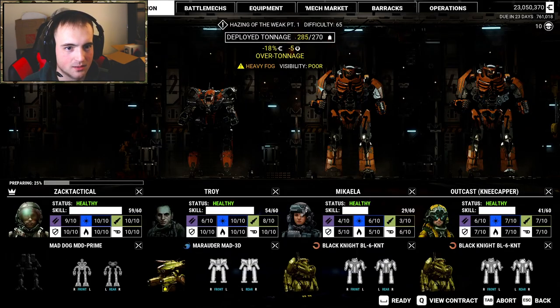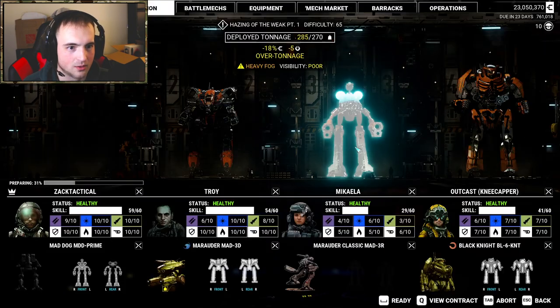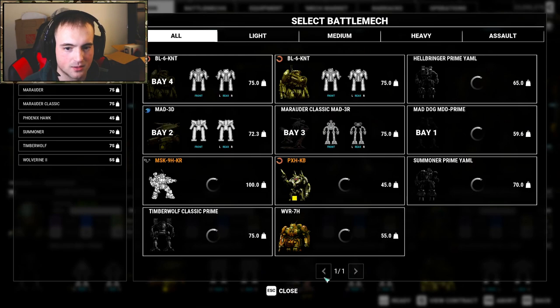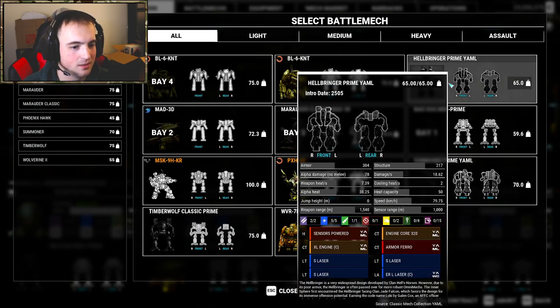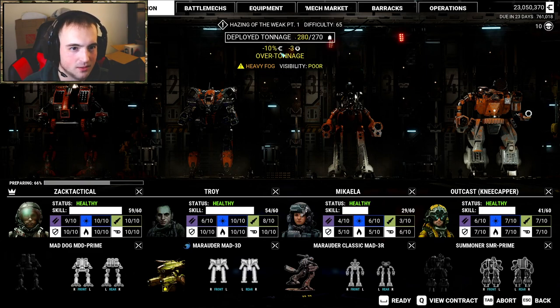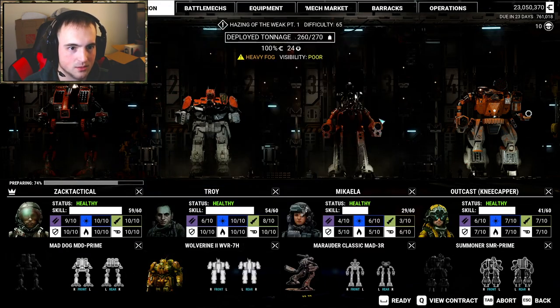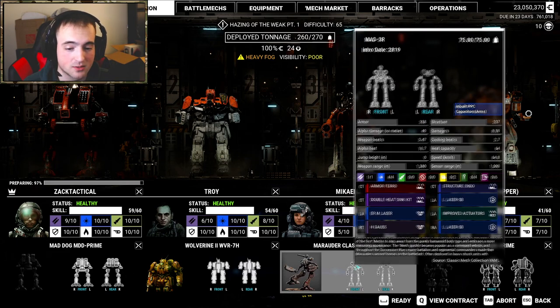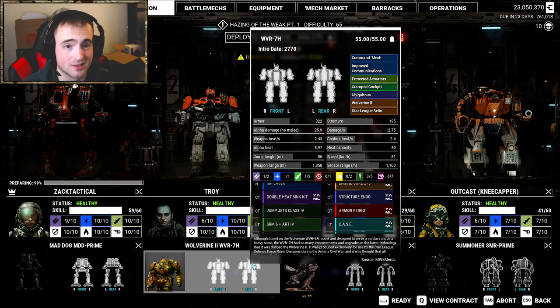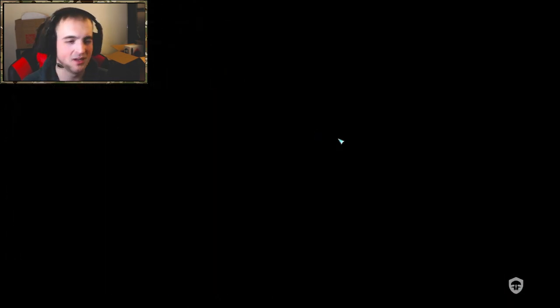We're going to get that Mad Dog once again. Over tonnage by a little bit with two assault mechs, so let's chip that down. Let's bring out the Marauder Classic — still over tonnage. Get rid of that assault and bring the Summoner. We need to drop 10 tons, so we'll drop the 75-tonner and bring the Wolverine — we'll have 10 left over, I'm fine with that. We've got Guardian ECM on this Summoner, some medium-to-long range work with the Marauder, and the Wolverine is just a medium range brawler.